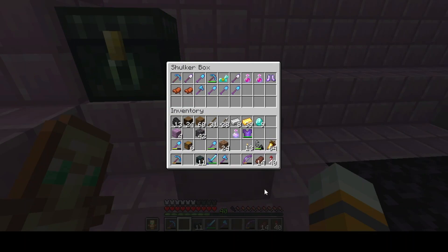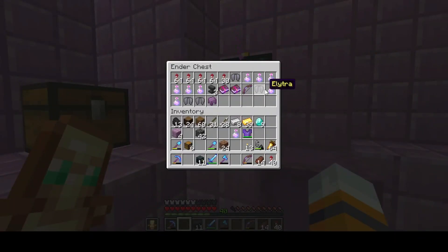So you guys have a good idea of what my strategy is. I will do the next — how many do we have left? One, two, three, four left, and then we're done. So it's going really fast. And then we will have eight new Elytra, and we can use those as backups if anything goes wrong.